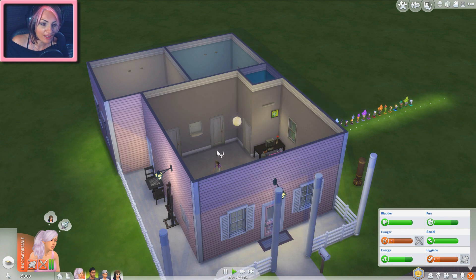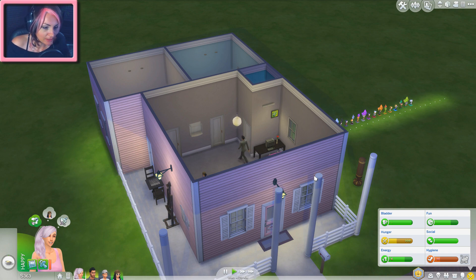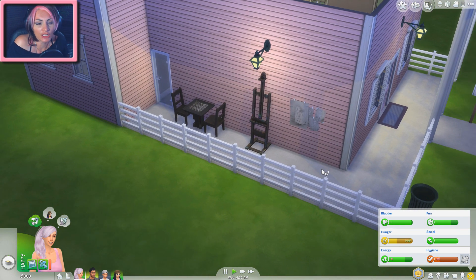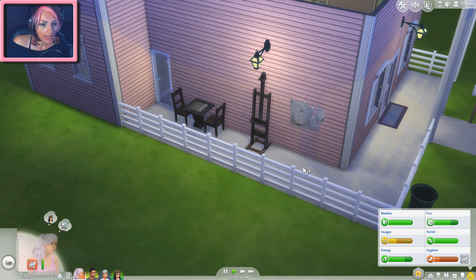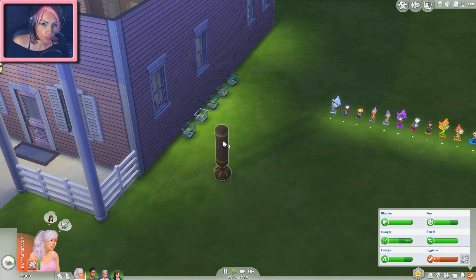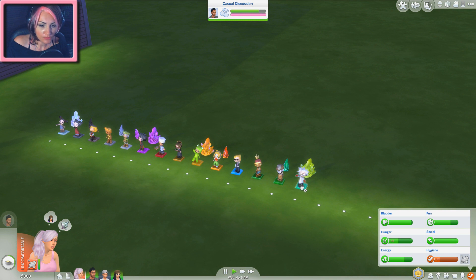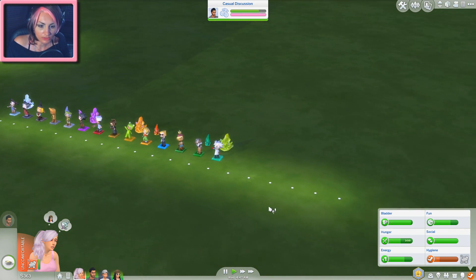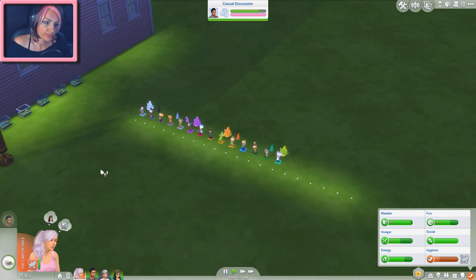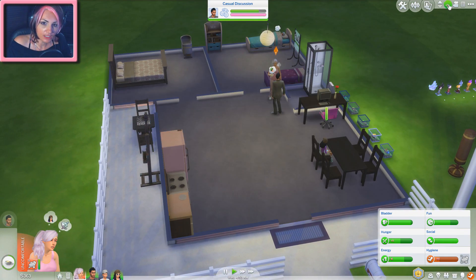I made some upgrades to the house. I finally painted — more like covered — the outside of the house. Put a little fencing, it's gotta start looking like a house. Added a mid-door and gave Dawn something to work out in, because I think he doesn't have anything to raise his fitness level. I also looked it up — there are 20 dolls and 20 gems. I put down the lights already and we're almost complete. And I got a bigger table because everybody was just standing there eating.